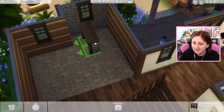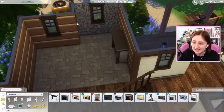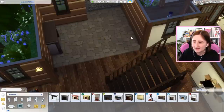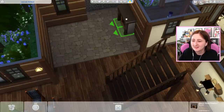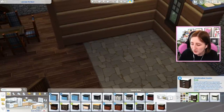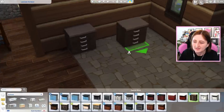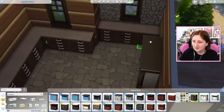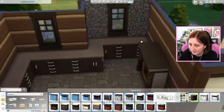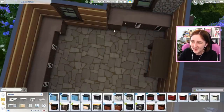Wouldn't it be cool to have a fireplace in the kitchen? People do that kind of thing. I don't know if I can make that work — maybe I'll put it on this wall and have counters along there. Let's put our counters in and figure it out. I was imagining using this one, although the Jungle Adventure could kind of work too. We'll use Jungle Adventure. Does it even look good? Look at this — we're gonna have some funky counter shapes. Is that weird? It's super weird.